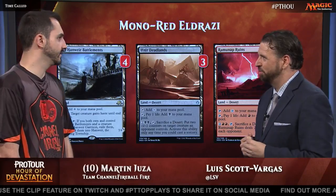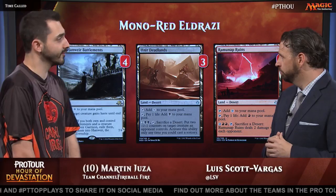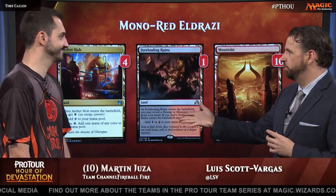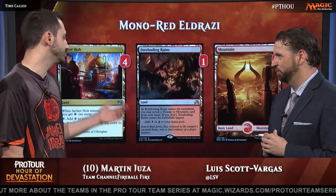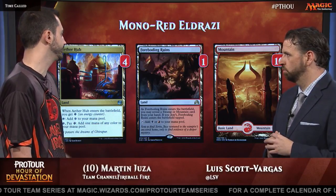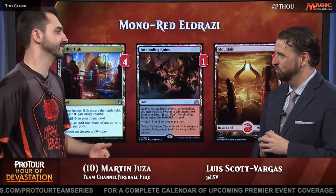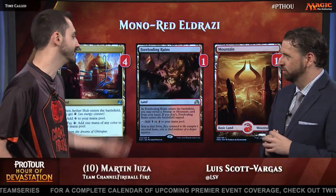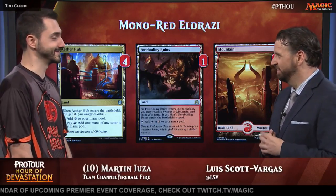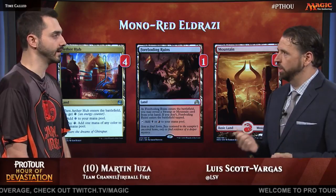How many times did you make Hanweir the Writhing Township this tournament? I think twice or three times. Four and four is a lot — it does happen pretty often. Moving on to the rest of the lands, you've got four Aether Hubs and one Foreboding Ruins for an extra black source, both for the land and to bring back Scrap Heap. You don't want too many comes-into-play-tapped lands because you're playing five-drops, and if your fifth land comes in tapped with a hand of three Glorybringers, you're not happy. So there's just one. Ten Mountains, 26 lands total — a higher land count than a lot of these decks.